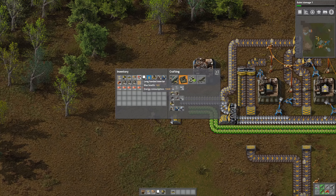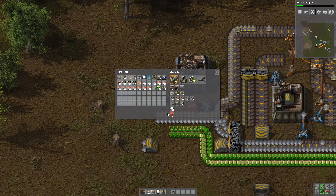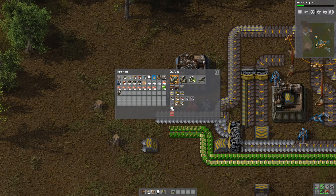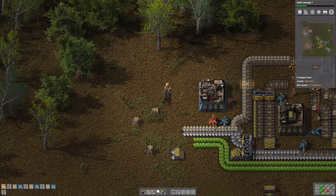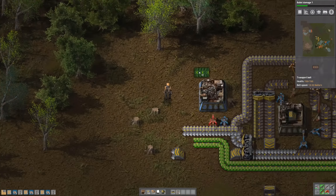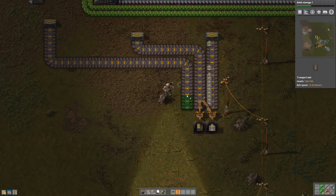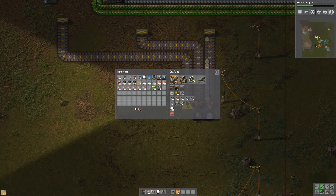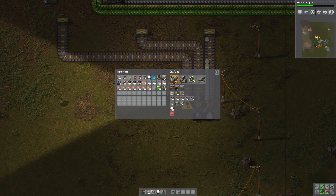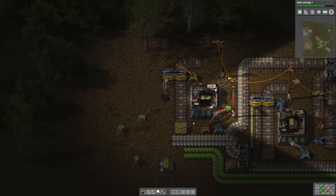And we need a long inserter right there, and some power poles which we don't have, so let's create some of those. Then we will pull these down right here, just the same way as we do with the others. So just like that — a splitter right down, and we pull it over here. Let's put some chests here. It's not filling up quick enough to have a fast inserter on the other side, so we might as well save the power by going with a regular one.